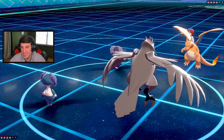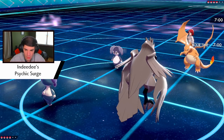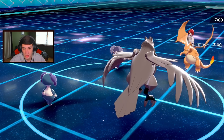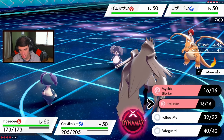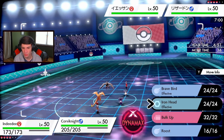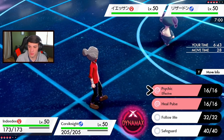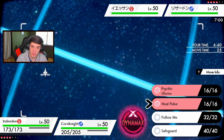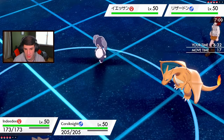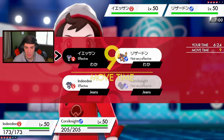He does lead Charizard. He might go for a Heat Wave so that's a little scary. My Psychic Seeds pop and boost my Special Defense, which is wonderful. I think I'll just go for Heal Pulse on Corvinite and then Bulk Up, or maybe drop an Iron Head. I want to see what he does. He withdraws Indeedee, which is totally fine — Torkoal is coming in. He might Dynamax and one-shot me, I should have gone for Follow Me.